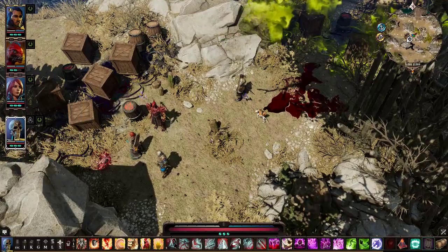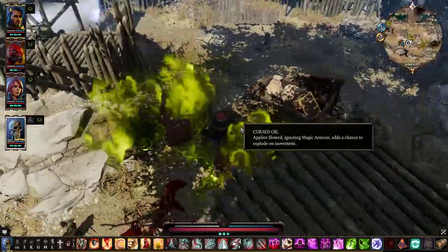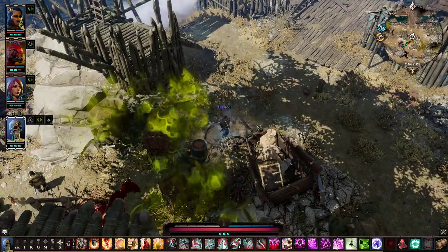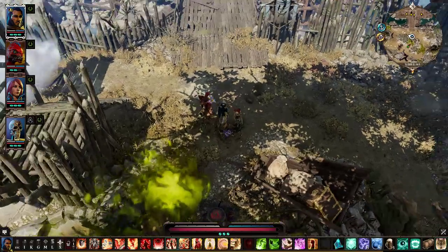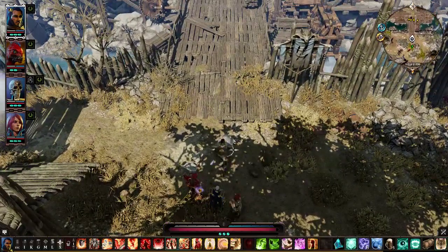Fane actually might be a better candidate for getting through here because of all that stuff. If you just send him, he can tactically retreat his way through. He's got the red pyramid, so you guys meet him at the red. And bingo, there we go.